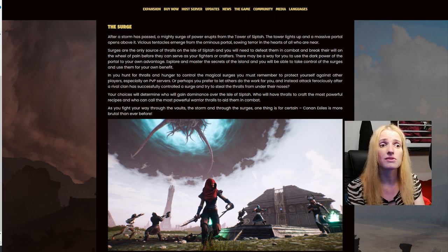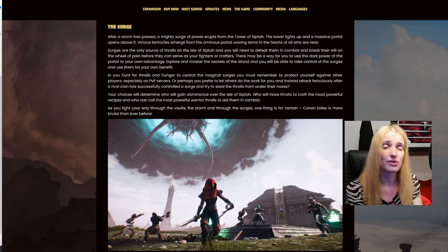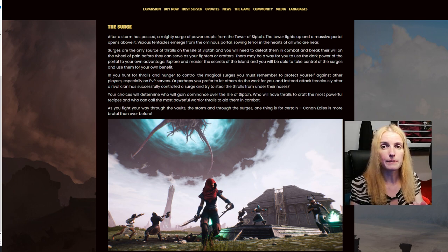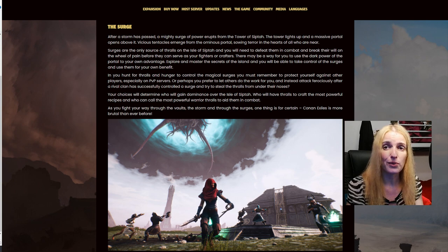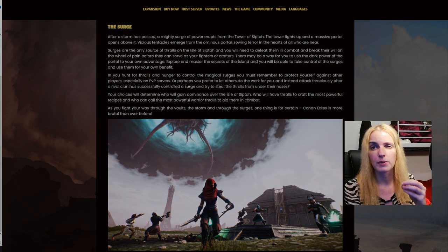It's a completely different way of gathering thralls compared to the Exile Lands, where you could just go find a camp and recruit thralls — knock some enemies out, put them to sleep, and bring them back to your base. Here it's different. You need to wait for this event — for the storm to pass. You'll also be able to do something like a form of sorcery. In PvP you can go start capturing a thrall, but in PvE, someone can kill the NPCs you're trying to capture and you can't do anything about it unless that person decides to help you.